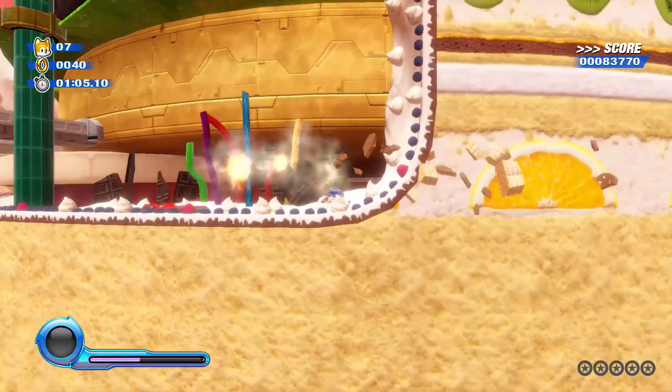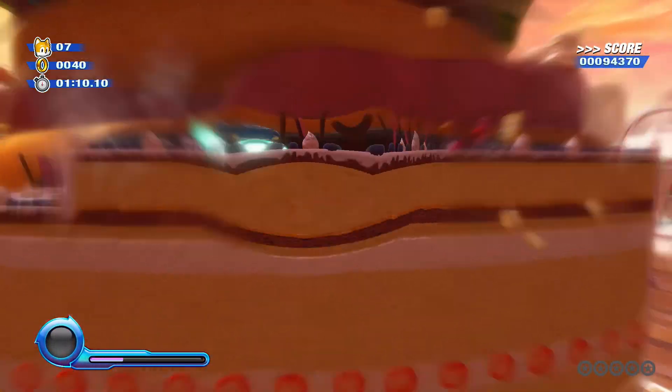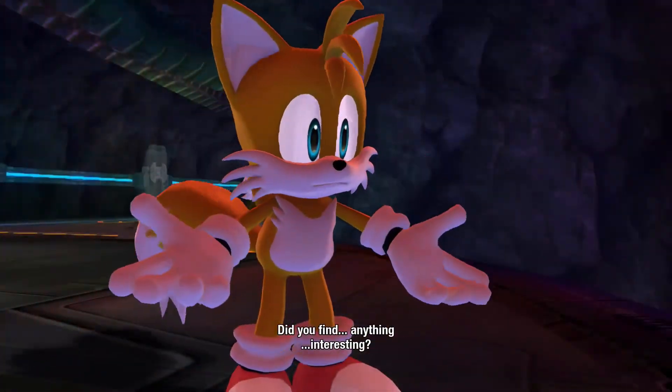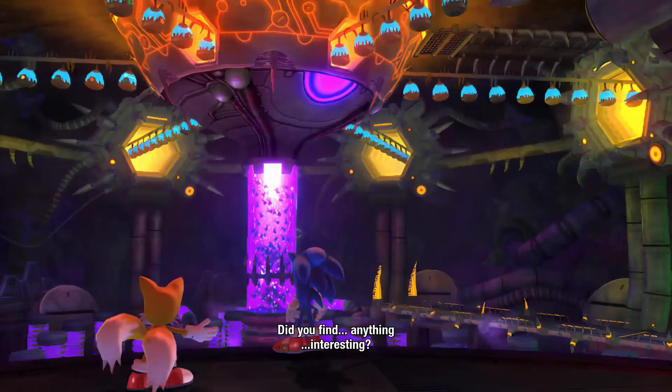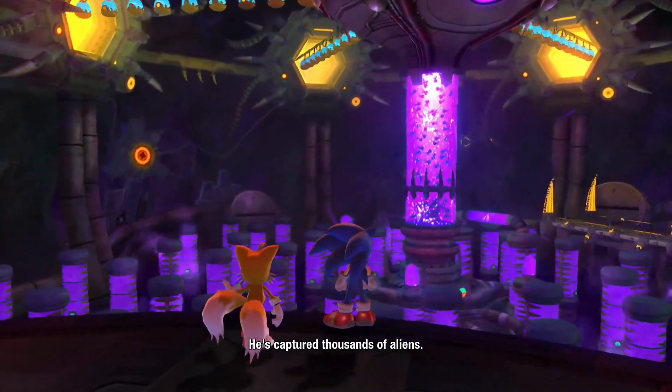I'll talk more about the performance issues with Colors Ultimate later in the video, so let's start with the game's very simple story. Sonic and Tails are stopping Dr. Eggman once again from doing evil deeds. The said deeds this time around involve harvesting these aliens called Wisps.